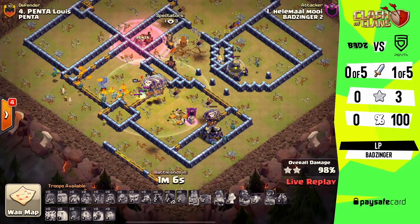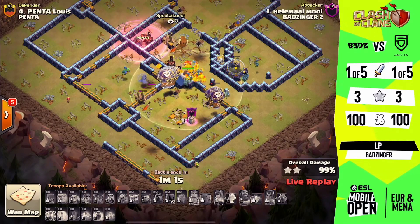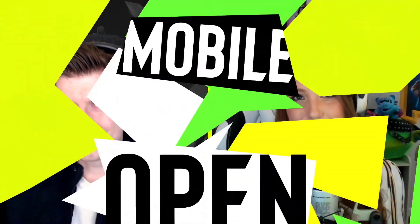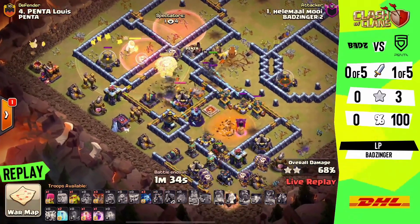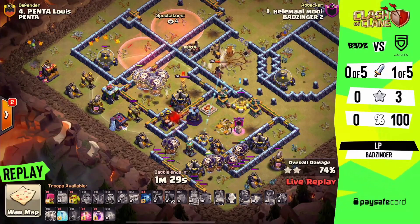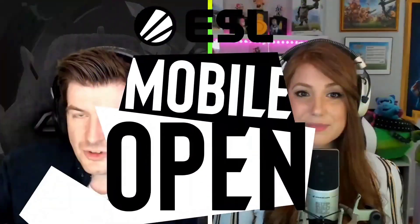When you're planning these lalo attacks, these are the things you want to keep in consideration — what's on the back end of the defense. He clearly took out the scattershot and eagle early on, so having some ground damage on the back end does not hurt at all. Really nice play from LP. The king actually took the right path going around from the 3 o'clock position to the 12 o'clock position, making sure to clean up the bulk of the attack. When the rest of the loons came in there wasn't really too much to do in terms of the expo and air defense. Another clean start, another 3-star 100%.